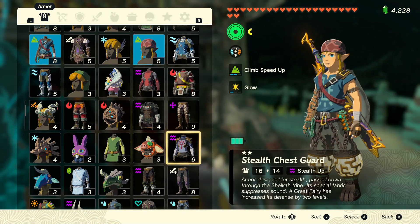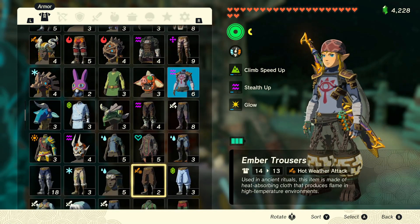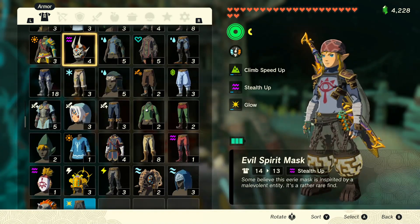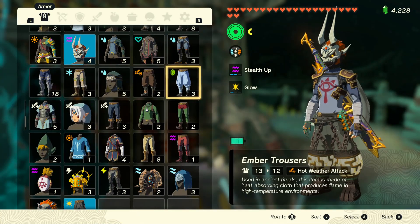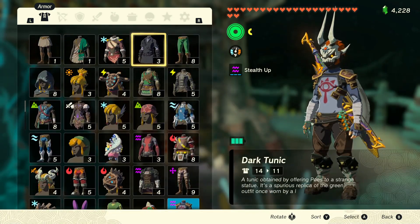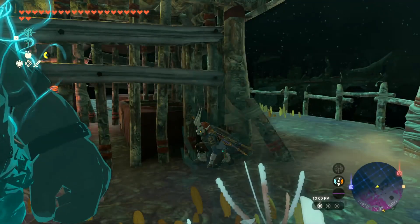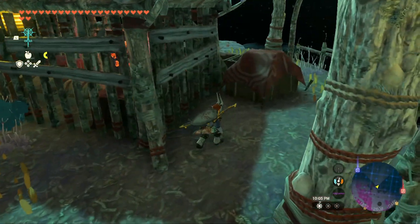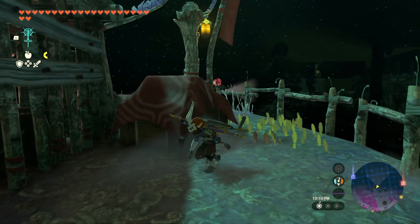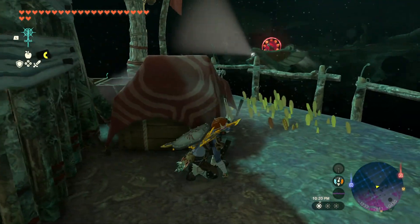We'll put on the stealth chest guard, then the mask, and then the Evil Spirit Greaves too. We look pretty sick in our disguise. Let's get back to sneaking. It's fun because we put on the evil armor, the mask, and the greaves — that tells us we're stealthy and not being spotted.